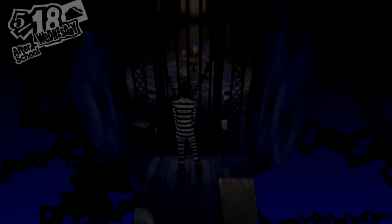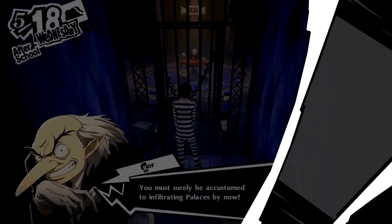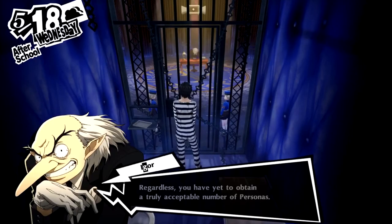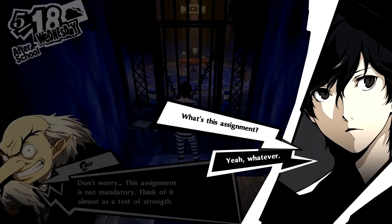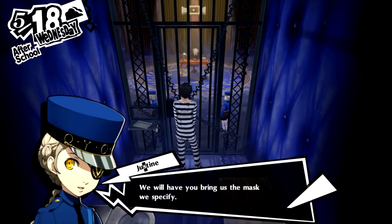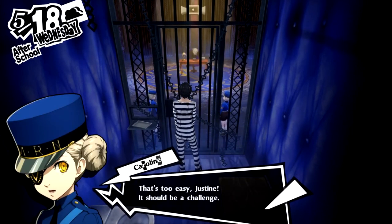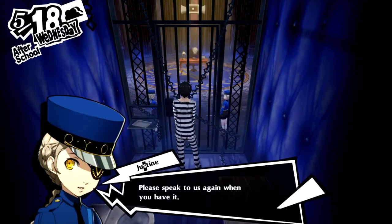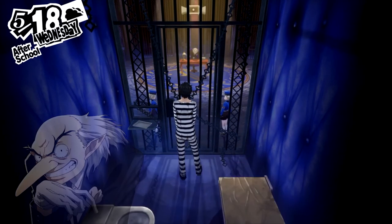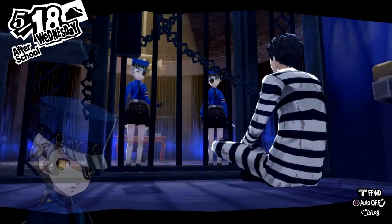Persona 5 Royal's Strength Confidant is not like the others. Instead of socializing, you need to prove that you're capable of fusing powerful personas when asked. A lot of players struggle with this and decide to completely ignore it 99% of the time, which is a big mistake. By the time they realize they messed up, it's too late. Today I'm going to show you how to fuse every persona required to max the Strength Confidant. If you're not sure how to make any of the required personas, use a fusion calculator — I'll link one in the description.